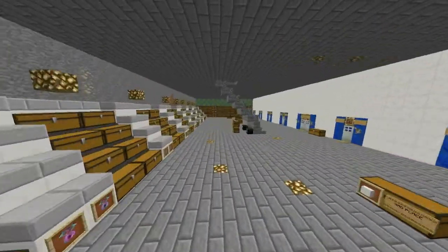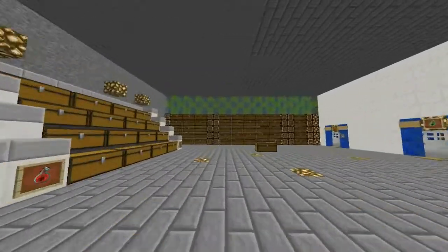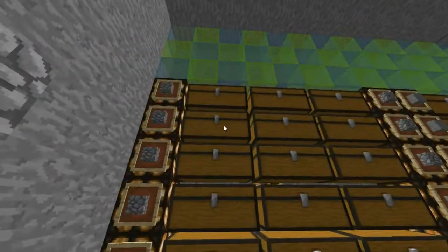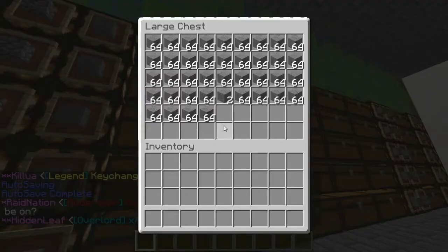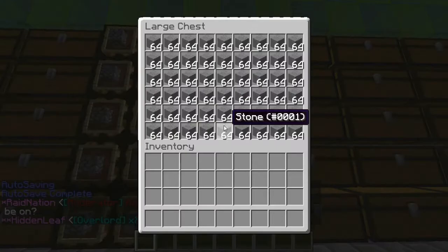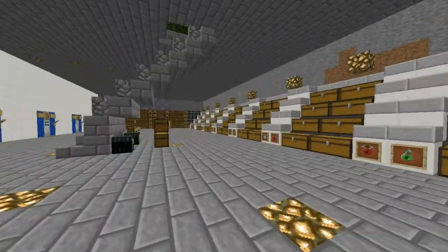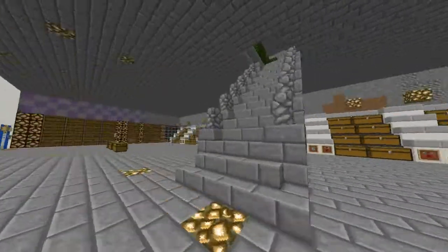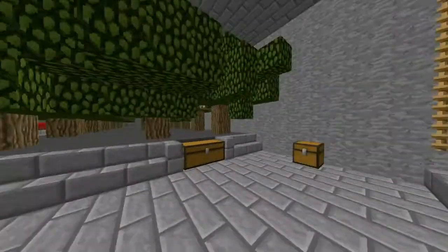Over here we've got more storage for all the blocks that we mined out of this base — we have tons of double chests of blocks. That's basically what we've got on this floor. The base is 62 blocks by 62 blocks, it's amazing.